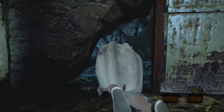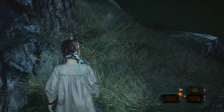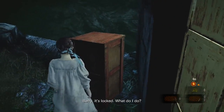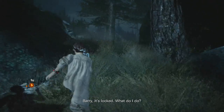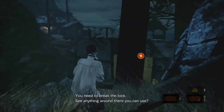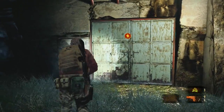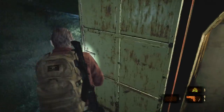So now what we need to do is pick up a brick and break the lock so that Barry can pass. Here's the brick. And now Barry can get through.